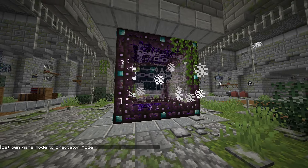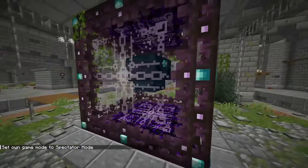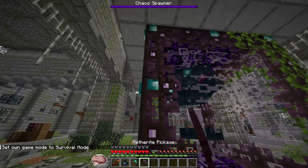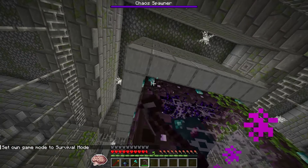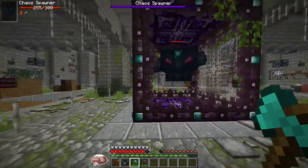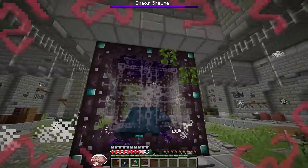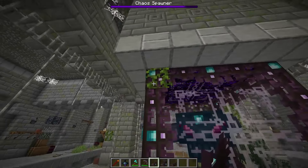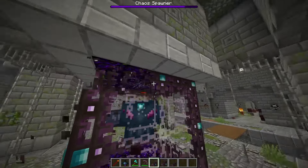First, you need a player nearby to have it activated, or else it just deactivates. Next, to deal damage to the boss, you absolutely need to destroy these diamond things. When you destroy all of them, you can do some damage for a certain amount of time, until they're all back up, and then the armor reappears.